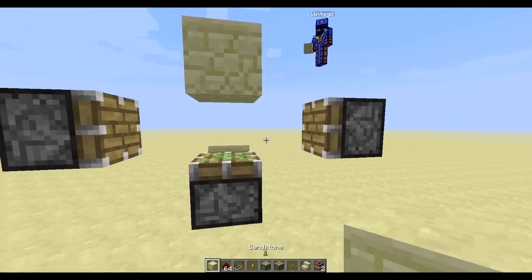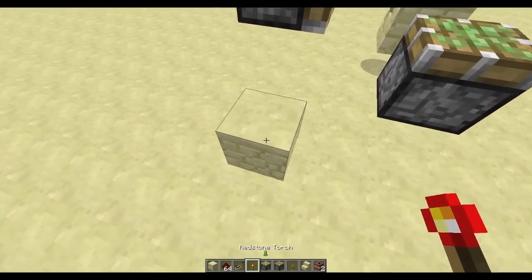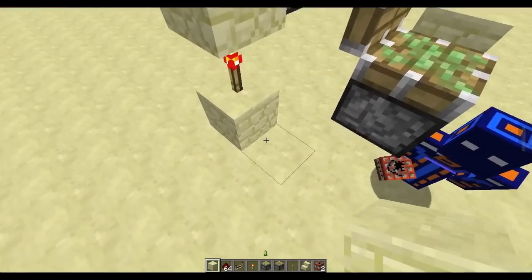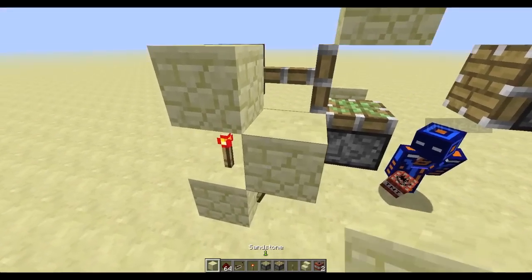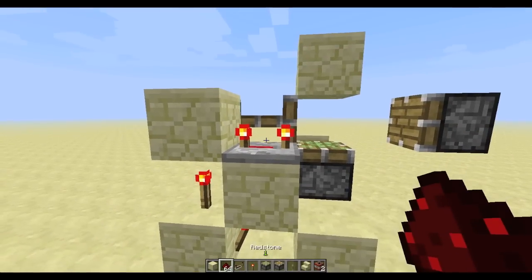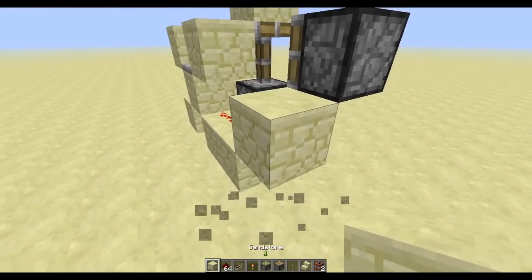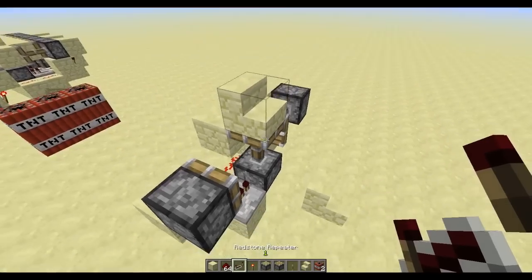Let's get started with the block swapper, the essential part of the circuit. Start out with a block down there, put a torch on top, and then a block above that torch — that's going to power that side piston. Place another torch on the side of that block, a block on top of that. Then from this block, place a repeater on the vertex, and that repeater goes down into redstone right there. Lead that redstone over into a block, and then a torch on the end.